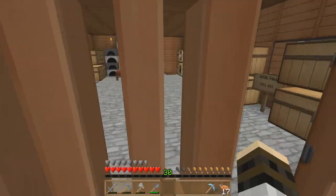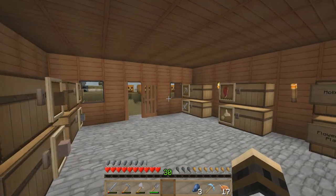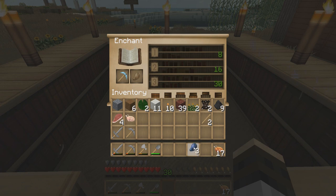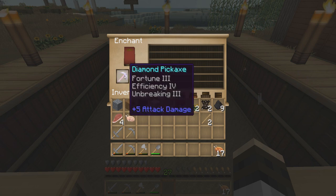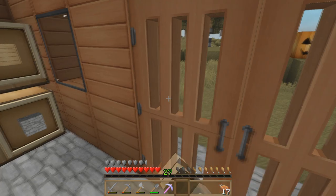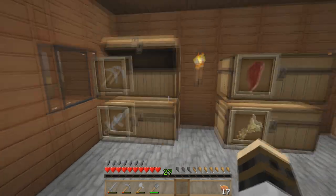I forgot about that — I haven't played 1.8 very much besides this. I think it's three lapis. Let's see what we can get, hopefully it won't be too bad. Oh look, it's different — Fortune 3 and something! There it is: Fortune 3, Efficiency 4, Unbreaking 3. I could not have asked for anything better. Holy cow!